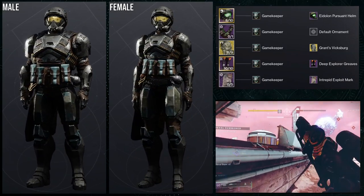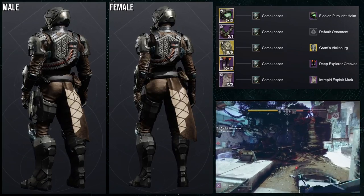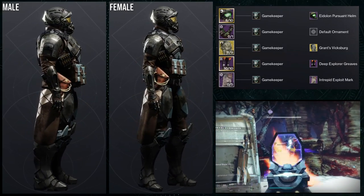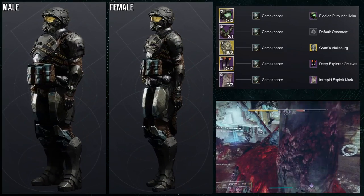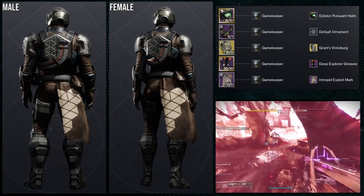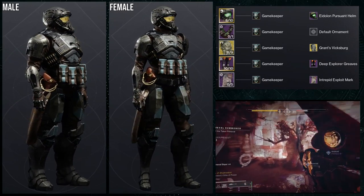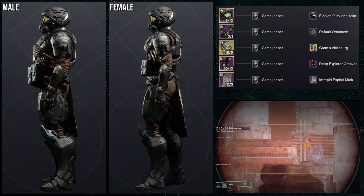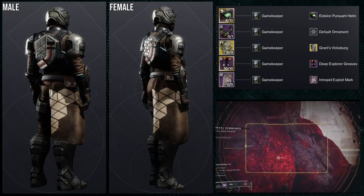I really like this set — definitely a more tactical vibe. I will say Deep Explorer Greaves is probably not the best use here because it's a little too angular, whereas everything else has more of a rounded shape. The thigh armor specifically just isn't great for this, so I'd switch it out for something with a more rounded silhouette. But the arms go really well with the chest piece, and the helmet works well with everything else because it's rounded and fits that tactical look. The mark is also really cool — you have a holster on one side and a grenade, which reinforces that tactical feel.